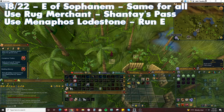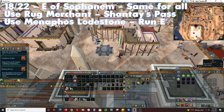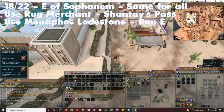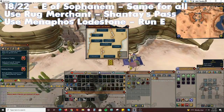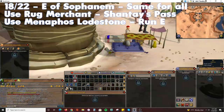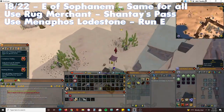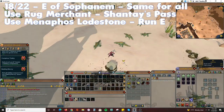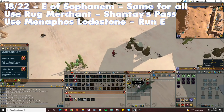Home teleport to the Al-Kharid Lodestone and run south towards Shantay's Pass. Pay the Rug Merchant to take you to Sophanem. Once arrived, run east then south — near the big lizards you will find your 18th treasure spot. You could also run east from the Menaphos Lodestone and through Sophanem's Eastern Gate to get here instead.